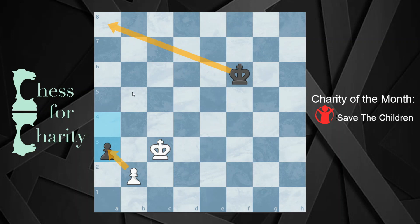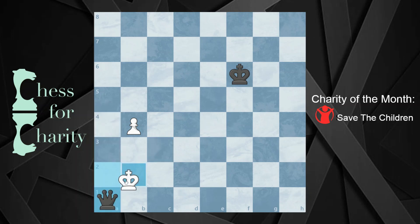Now what if you say, okay, I hear you, but I can catch this pawn. If I played something like b3 or b4, I can catch this pawn — which is true, you would be able to catch it. a2, king b2, a1 queen, take. But now look at how far away you are from your pawn. Is this a draw or a win? This is actually a draw.